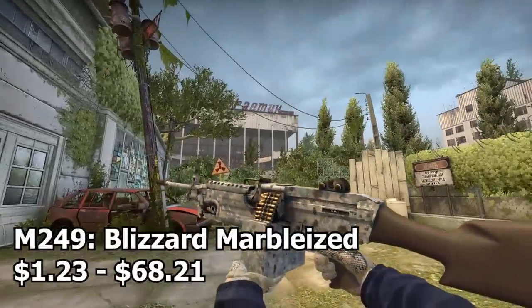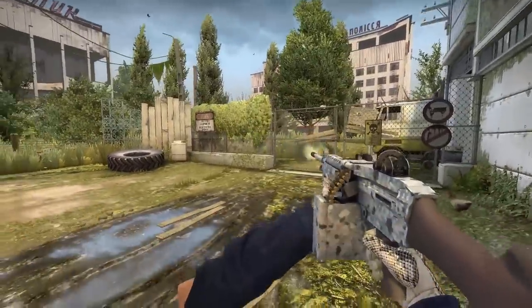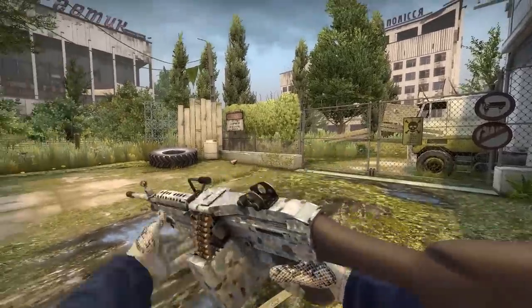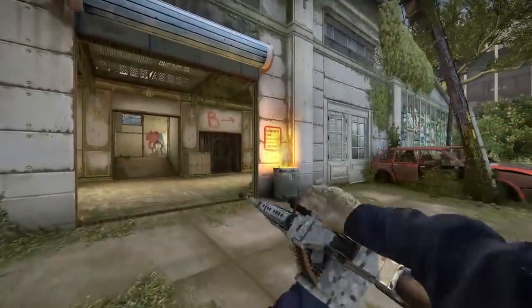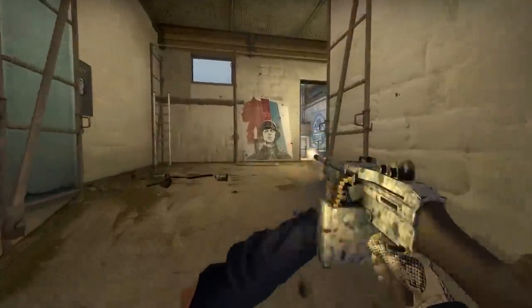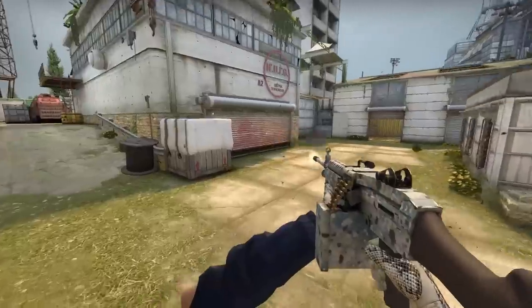The final heavy to finish off the list is the M249 Blizzard Marbleized. Look at this fantastic masterpiece of a skin — it's white with a little bit of blue and a pretty cool design. Getting it in factory new is pretty expensive so I would highly recommend getting it in minimal wear.